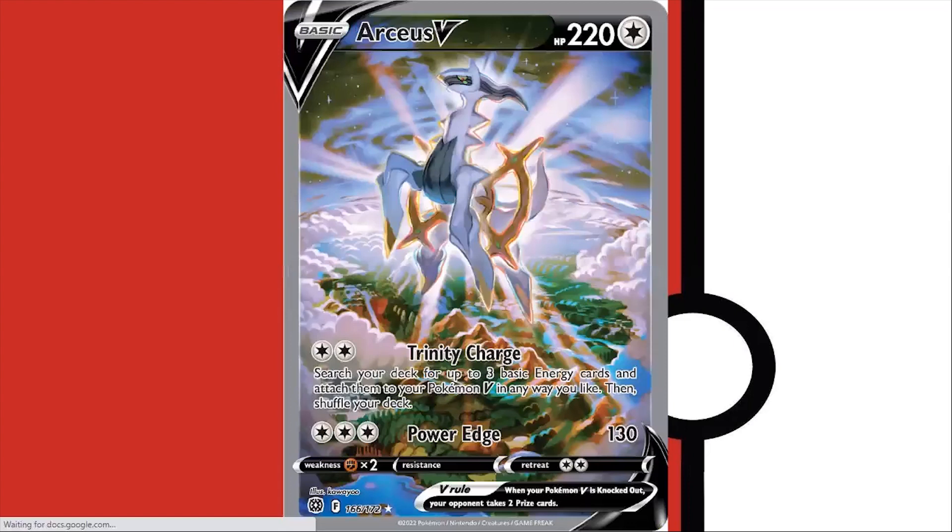So let's see what's number 14. Arceus V Star — a very powerful Pokemon right now in the format. Do you like the artwork? I like it, but I wouldn't say it's my favorite. It kind of looks like it was computer-generated, more like a digital artwork. It looks very pointy — kind of like a god figure because it's up in the sky with rays shooting from it. Well, it is the god Pokemon, so that makes sense. And it's overlooking a forest — some different landscapes going on.